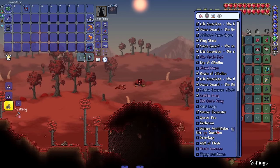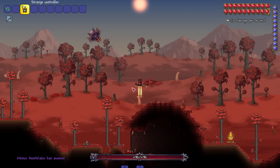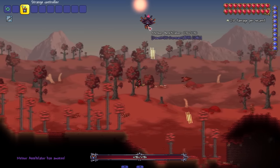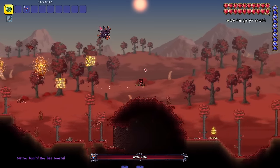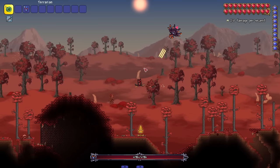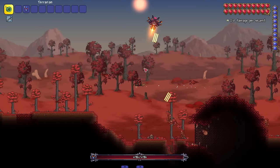After that we have the Meteor Annihilator. Let's bring him in — he's straight up a spaceship. So we got a little meteor-themed set of bosses here, kind of like how 1.4 was a Hallow-themed set with Queen Slime and Empress of Light.